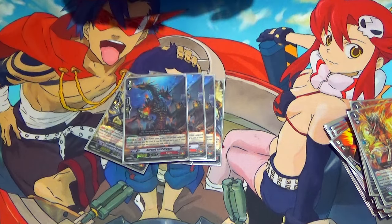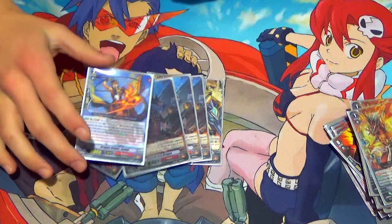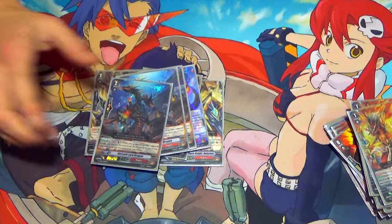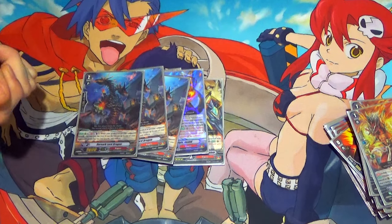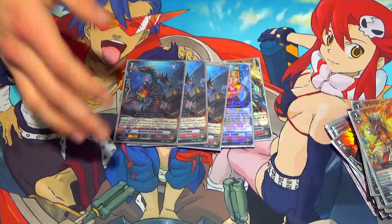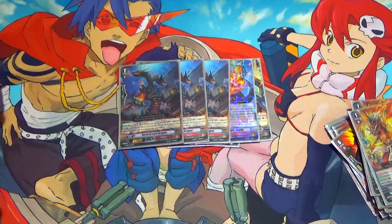3 Berserk Lord Dragon — it should actually be 4. His skill is GB1: when your grade 4 or greater Vanguard attacks, you Counterblast 1, pick a unit and retire it. When the Vanguard re-stands, you can counterblast again, so you can get 2 retires off. That's a bit counterblast heavy, but you have Conroe for the unflip, so it can potentially be a costless retire of 2 — and that's really nice.